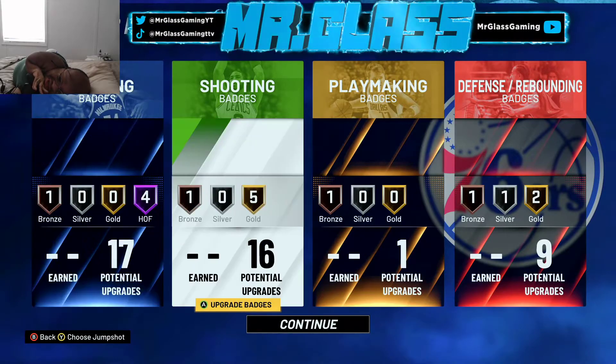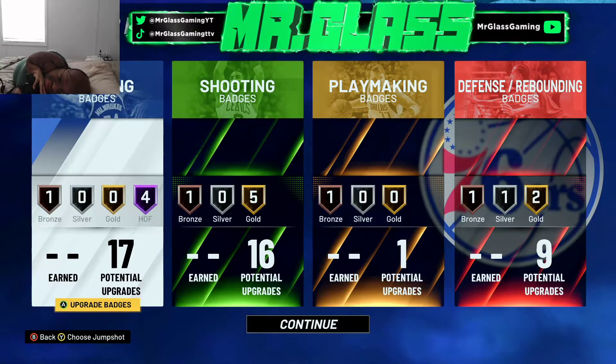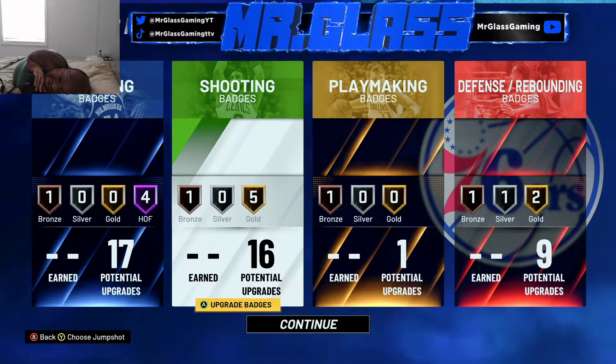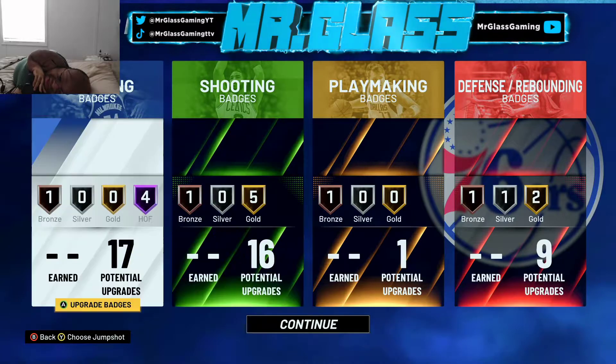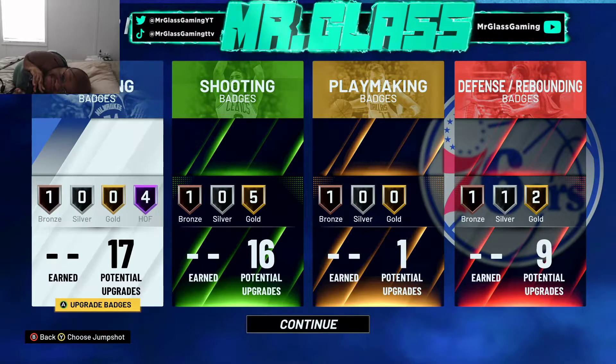So just so everybody understands, this build is not for the average joe. It's not for you if you don't know how to play this yet. You have to be a pretty experienced big to make this work, because you have so few defensive badges. Keep in mind also you can set pretty good screens, because you should have iron wall by now. Iron wall is a great badge — it shoves dudes on the ground for you. Keep that in mind too if you decide not to put brick wall on this build.